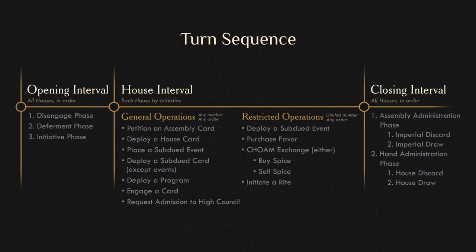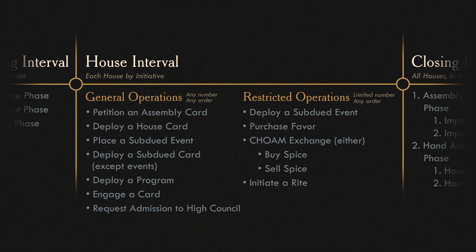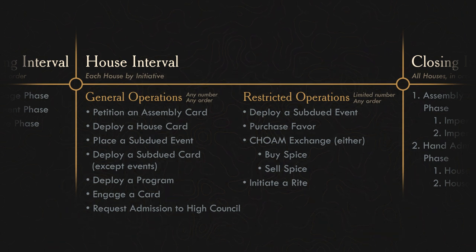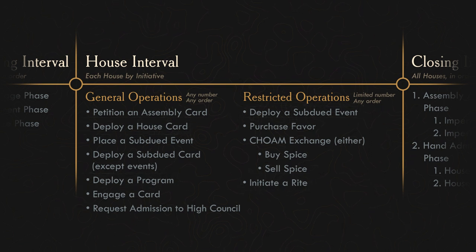Beginning with initiative rank 1, each house completes its house interval in turn. The activities allowed in a house interval are broadly grouped into general operations and restricted operations. Both can be performed in any order as they are not different segments of your house interval. The difference is that you may only perform restricted operations a limited number of times, whereas you may perform any number of general operations. Let's go over each general operation first.